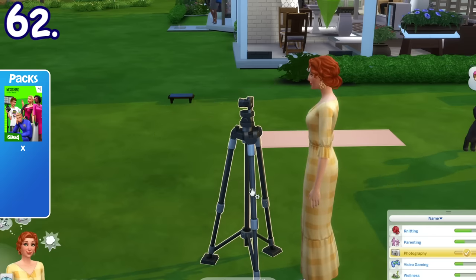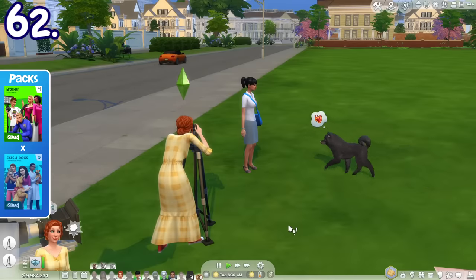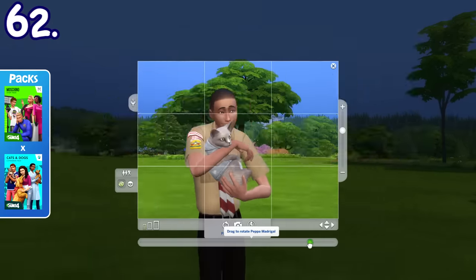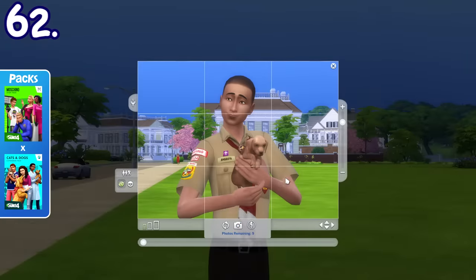With the camera mounted on a tripod from the Paranormal Stuff pack, if you have pets around, you can also take a photo of a Sim with one chosen pet, either cats or dogs. You can also take a picture with kittens and puppies as well, with their own unique poses.